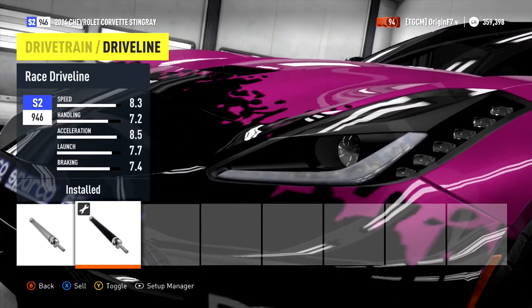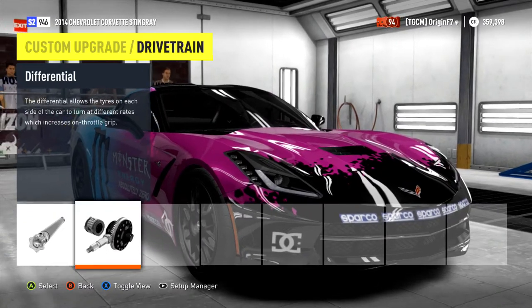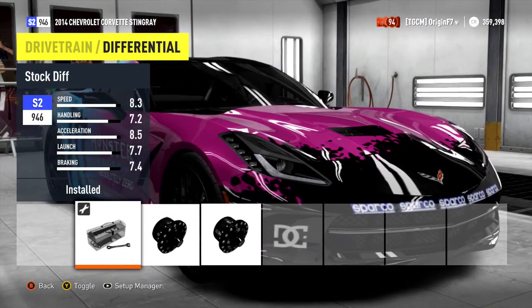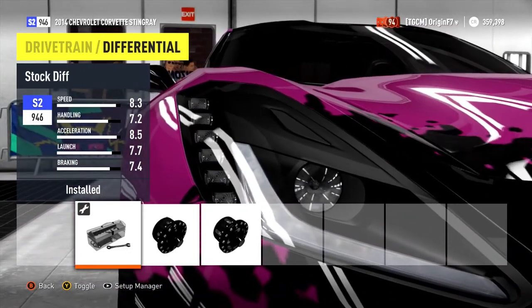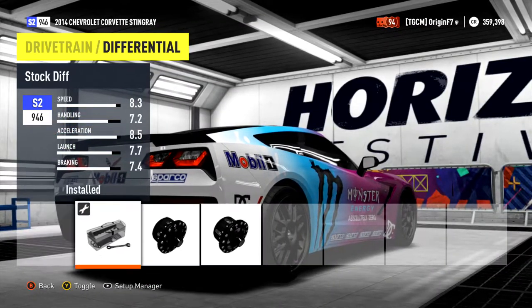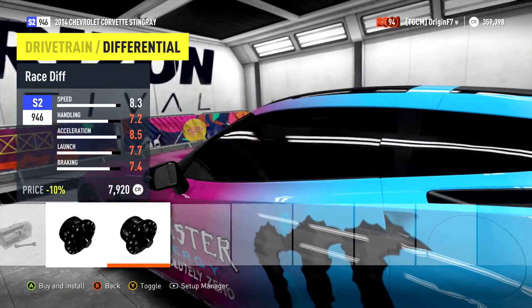Onto the driveline, we've got a race driveline — better for weight, quickens up the car a little bit. Stock diff. I'm not too sure what the diff does in this game. In other Horizons, like where you have the tuning, you can lock the diff — well at least turn it all the way high — and separate the drive. But in this game you can't, so I figured I'd leave it.